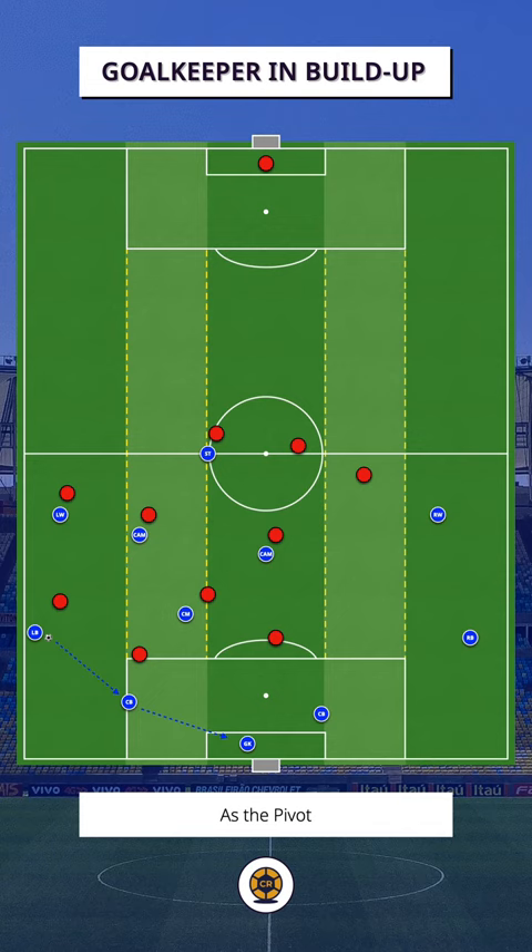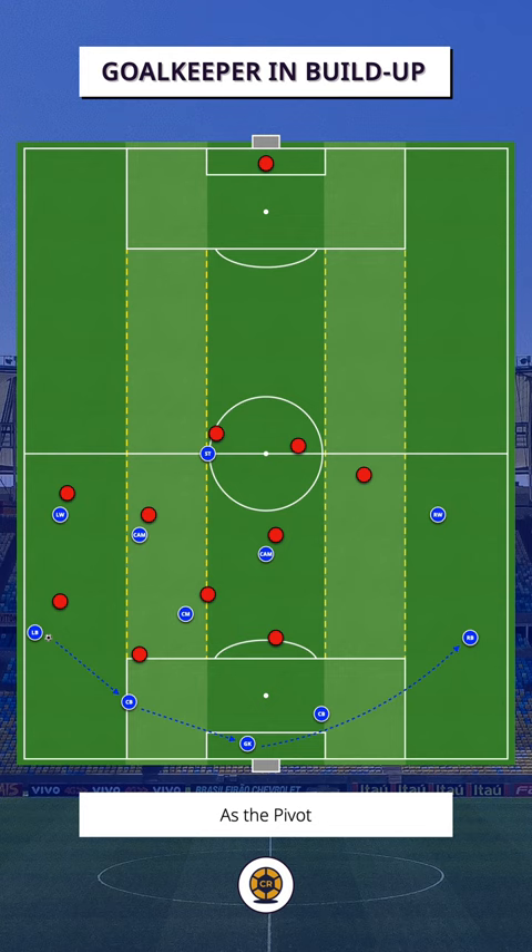Alternatively, as the free player, the goalkeeper can act as a pivot to move the ball away from pressure, finding a player who can take the ball beyond the opposition's press.